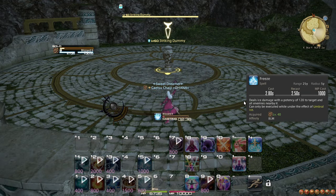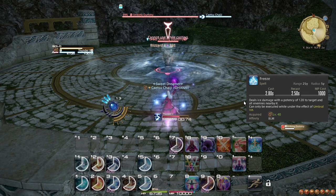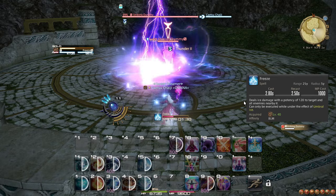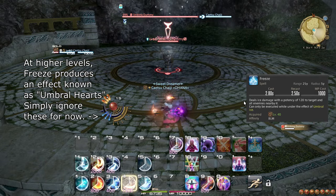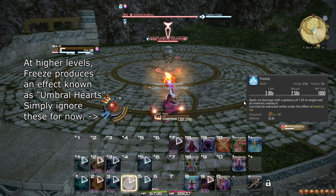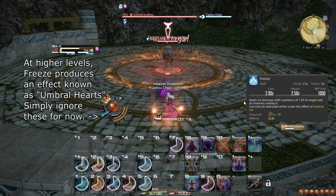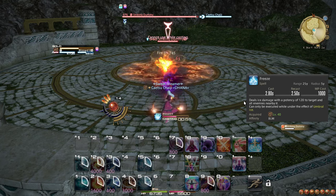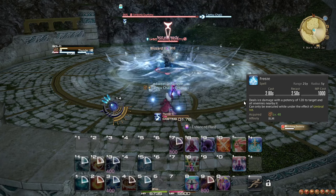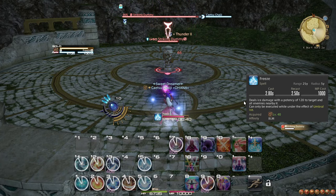At level 40, you learn the spell Freeze, which does more damage than Blizzard 2 but can only be used if you are already in Umbral Ice. Additionally, Freeze does not refresh the Umbral Ice timer. At this level, your Umbral Ice AoE state starts with Blizzard 2, followed by Thunder 2, and then Freeze if you're not at full MP yet. As long as you have at least 9000 MP, it is safe to enter Astral Fire, as you can only afford 3 Fire 2s after entering Astral Fire anyway.